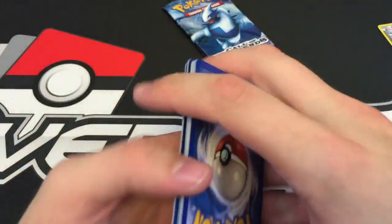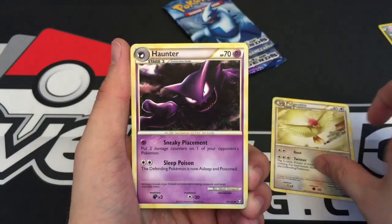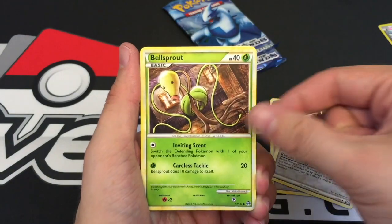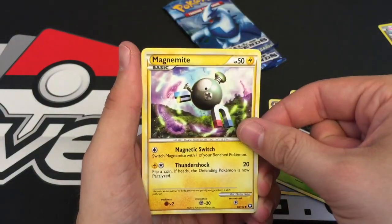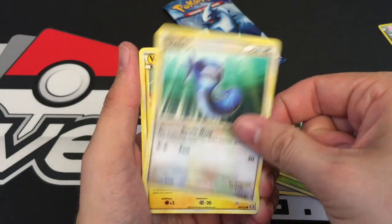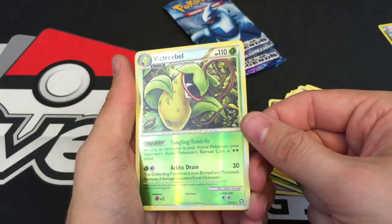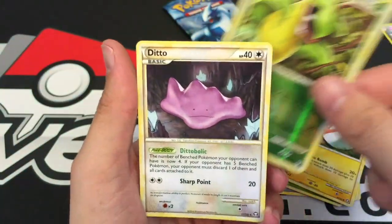No code card in here, so we're just going to go 3 from the back and get going. A Pidgey, a Haunter, a Rescue Energy, Bellsprout, Cubone, Magnemite, a Dratini, a Voltorb, a Victory Bell — that is a Rare Reverse — and a Ditto.